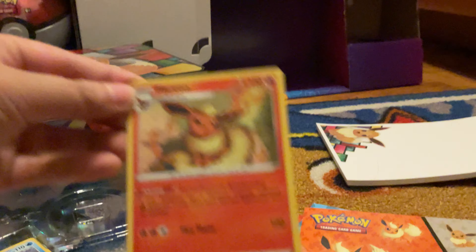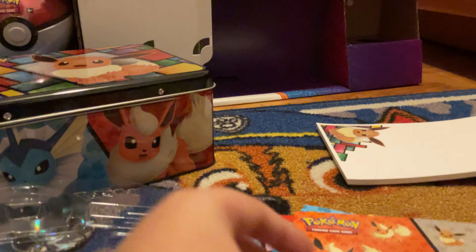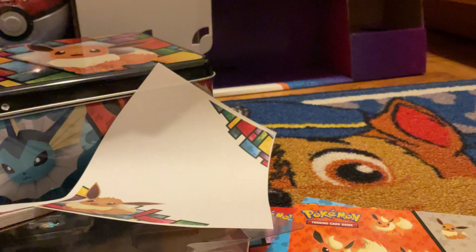And here's the Eevee coin. And then you have this Flareon — very very cool card — and then Jolteon and then Vaporeon. All great cards, I will have to admit. Really great cards. And then we have this notepad where you rip off a page and you can write your things down.